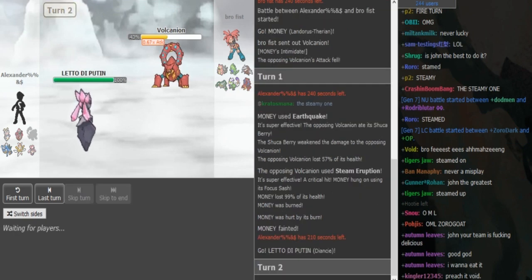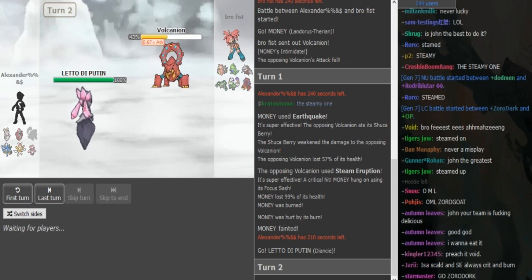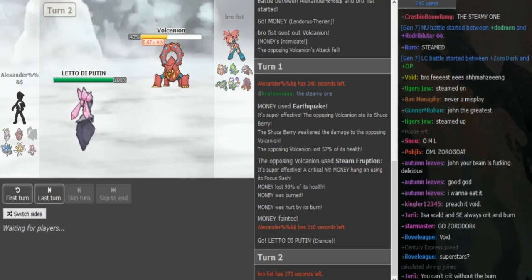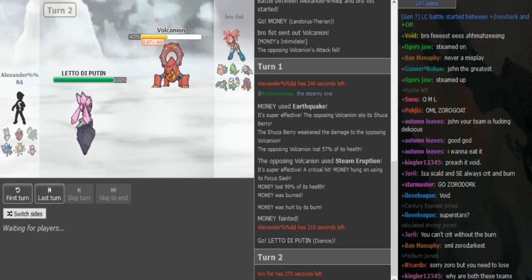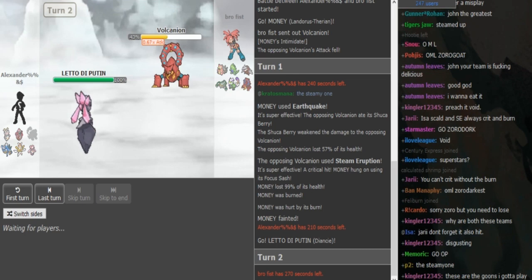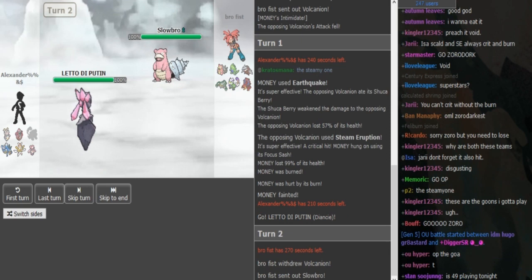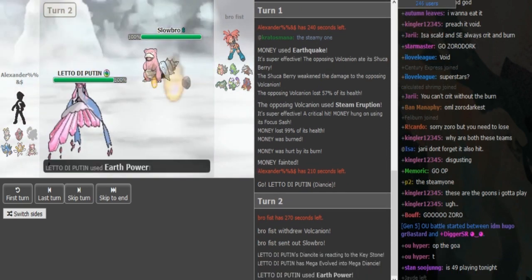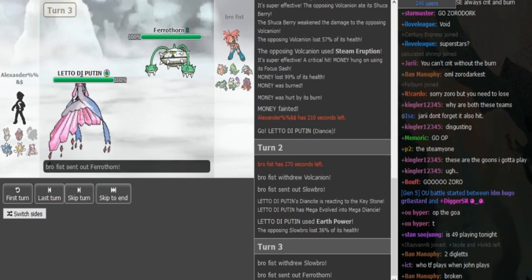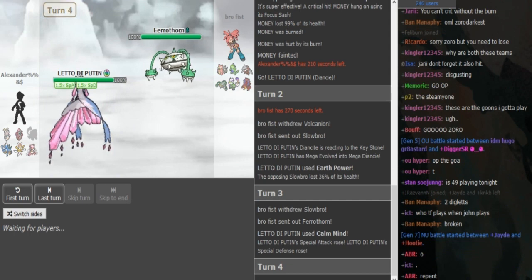If you're Alex here, what's your play? Brofist's Ferrothorn is kind of obvious — Ferrothorn slash Drill. I would probably just go for Hidden Power Fire because it kills the Volcanion, and it still does a decent chunk to whatever he switches into. He goes for HP Fire, and Moonblast is going to do a lot. There was an obvious Ferrothorn there, and it was a really great play on Alex's part predicting the Ferrothorn and going for Calm Mind if he has HP Fire.